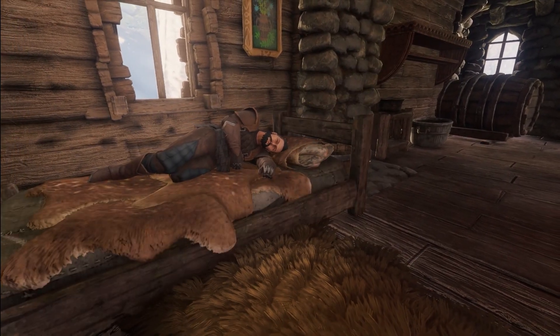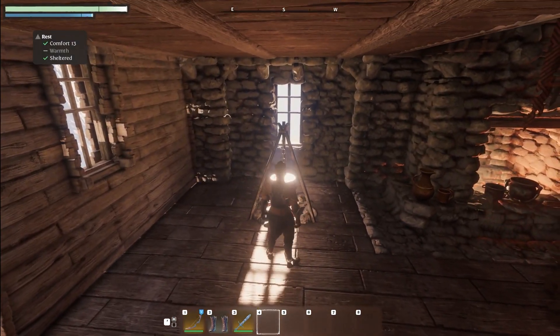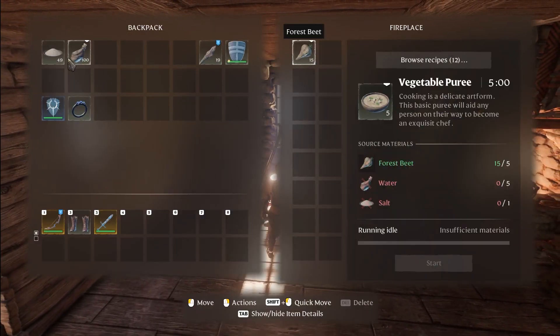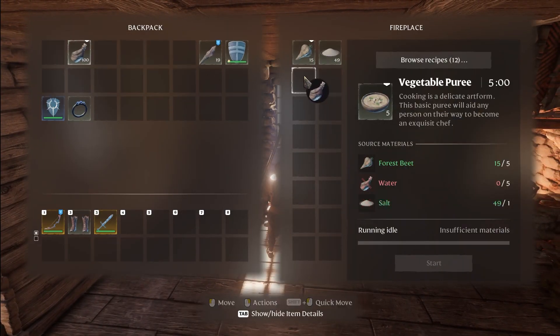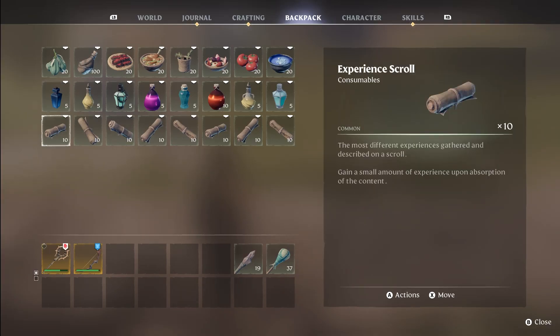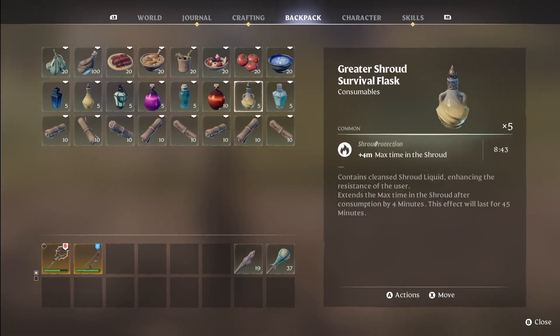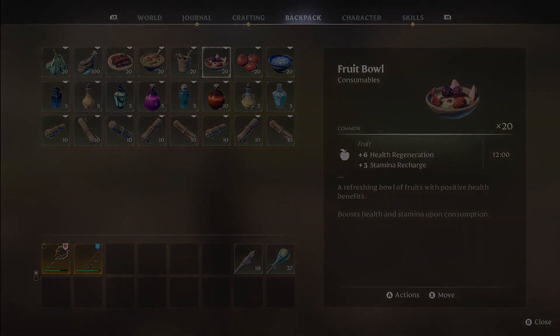Now that you're familiar with the basics, Enshrouded places a strong emphasis on the value of preparation before entering into combat. It is important to focus on extensive preparations such as resting, cooking various foods using recipes, as well as potions and other items to gain an advantage in battle. Keep an eye on our YouTube channel where we will explain this in more detail.